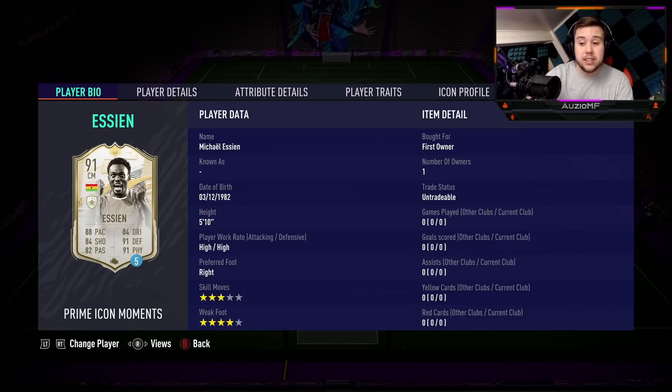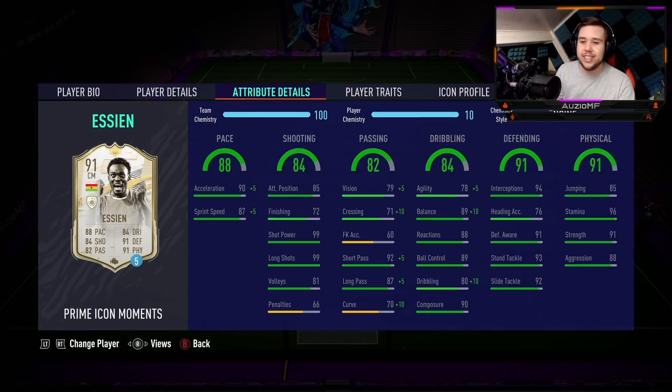The guy has got 88 pace, 84 dribbling, 84 shooting, 91 defending, 91 physicals with 82 passing as well. Absolutely unreal. He is a 5'10 player with high/high work rates, 3-star skill moves and a 4-star weak foot. Skill move wise it's not the greatest but it is what it is.